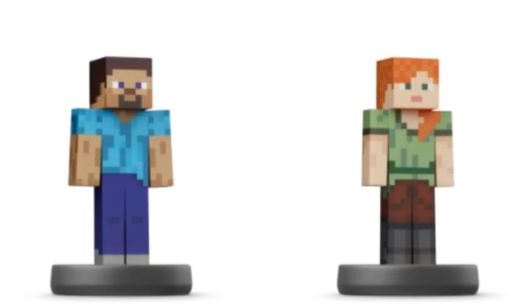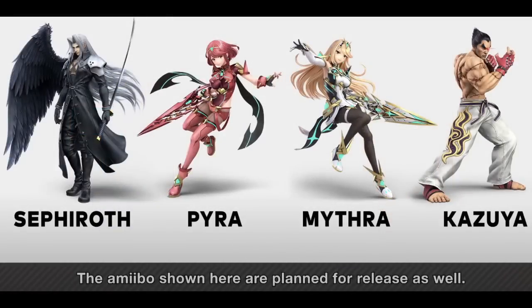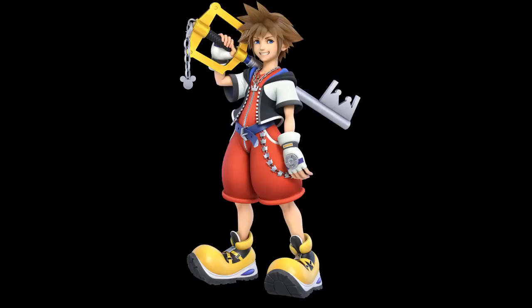So let's talk about what we could see in that Nintendo Direct. The Steve and Alex amiibos are out now, so it would be nice to get a look at our next amiibo — either the Sephiroth amiibo, the Pyra and Mythra amiibo, or the Kazuya amiibo, or all of them. Sakurai might even be on the Direct showing those off. Still no idea if Sora is getting an amiibo. If he does, they might wait longer to announce it — considering the gap between Min Min and Steve/Alex, a Sora amiibo could be 2024.